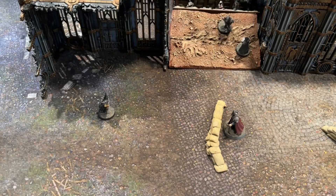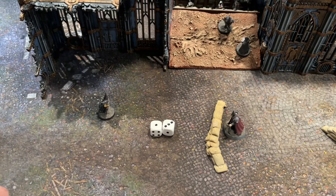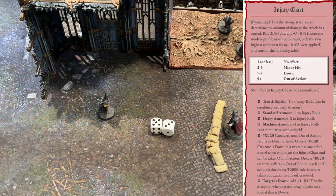A key mechanic of the game is blood markers. Blood markers represent stress, fatigue, and wounds that your model is taking on the tabletop. With the example of my trench pilgrim shooting at a model in cover, rolling 3D6 and taking the lowest, the shot is a miss. But if it were a hit, your next step is to roll on the injury chart — roll 2D6 with any plus or minus dice from the model's profile or other sources, taking the two highest if at plus dice or lowest if at minus dice.